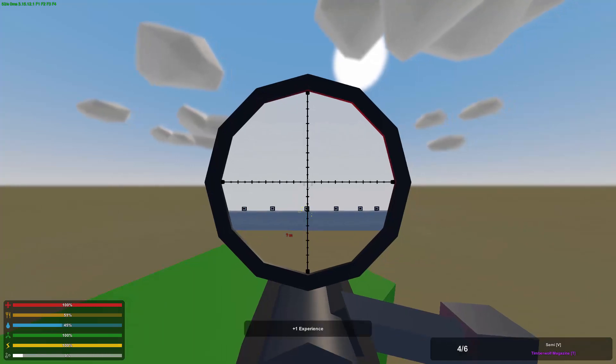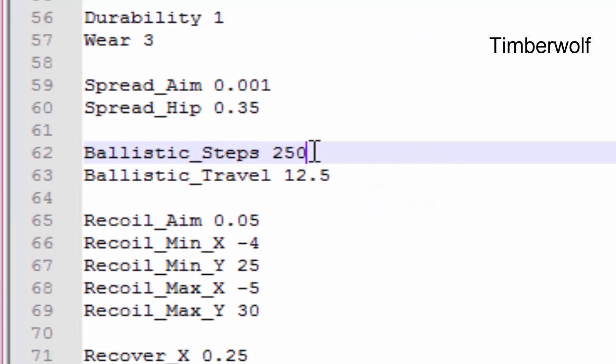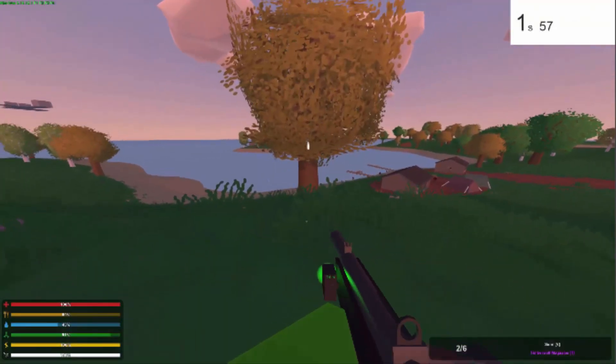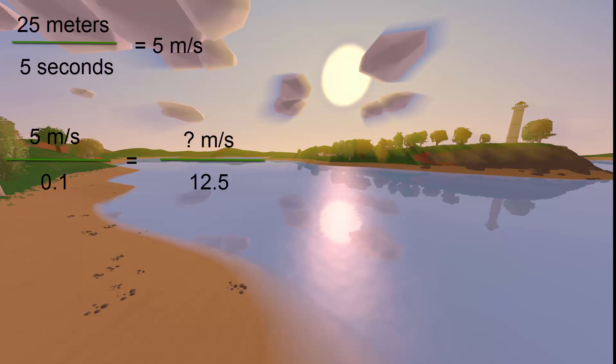Now that we've established that gravity affects weapons in varying amounts, we move on to bullet speed. To figure out how fast a gun really shoots, we need to determine how fast the bullet travels in relation to the ballistic travel property in the game files. We changed the ballistic travel to 0.1 and shot the Timber Wolf at a tree — it took barely five seconds, so we round up. This means the bullet traveled 25 meters in five seconds, or five meters per second. Dividing that speed by the value we changed gives a factor of 50. By this logic, the Timber Wolf with a ballistic travel value of 12.5 travels at 625 meters per second, since 12.5 times 50 equals 625.